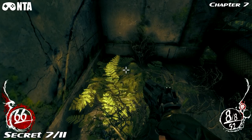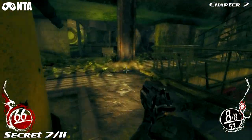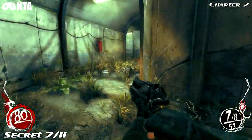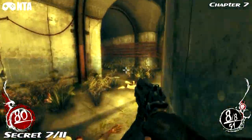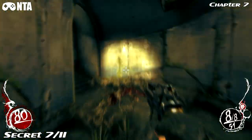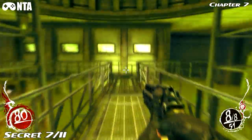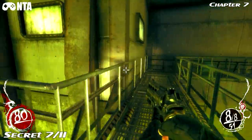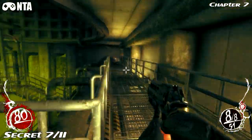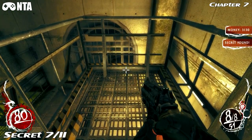Secret number seven. From the last location, now we're going to head back up where that door was that we went through. Once we get here, you want to head up the stairs now and take a left. Head up these stairs here and you'll find the next secret just down here. Secret number eight.